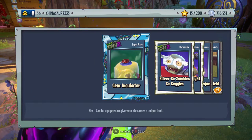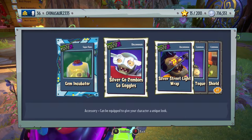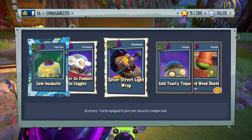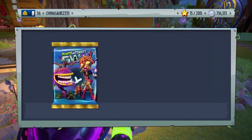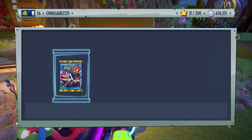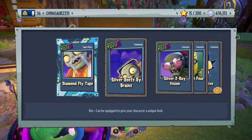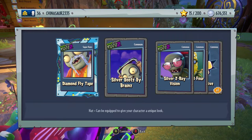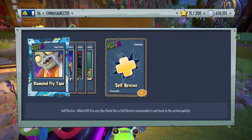Really? A gem incubator — I've got three incubators now. Silver Goes Zombies Go Goggles for the All-Star, Silver Street Light Wrap, Gold Toasty Toke for the Imp, and a Weed Wood Shield. I can't believe we got RGB Cats — it's such a cool hat, I love kitties! Diamond Fly Tape for the Engineer, Silver Boats by Brains for the Engineer, Silver Z-Ray for the Foot Soldier, Gold Colonel Four Eyes for Colonel Corn, and one self-revive.